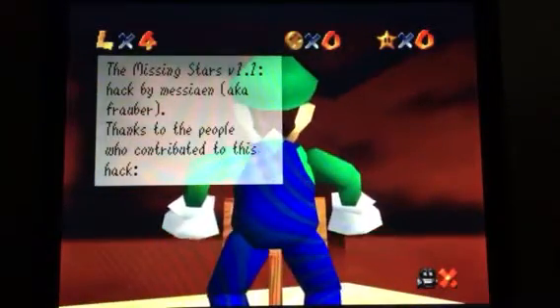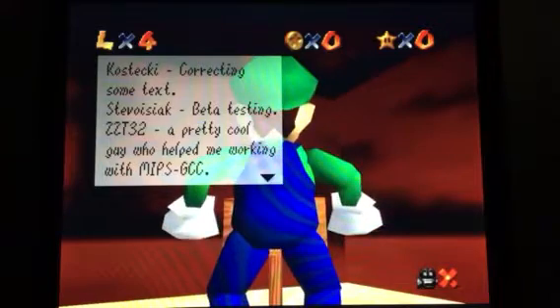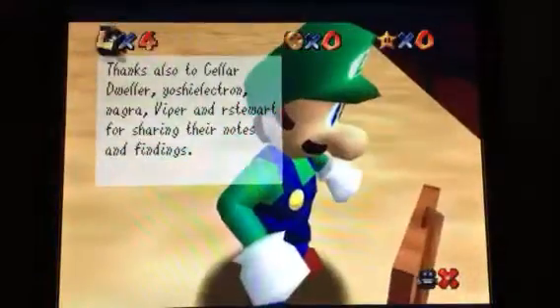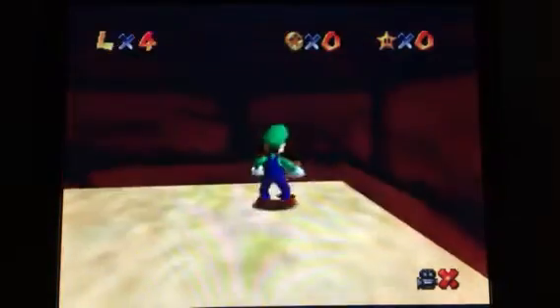The Missing Stars V1 level design by Messaham, a.k.a. Frover. Thanks to the people who contributed to this hack: Selex — Secret Woods level and major help on the underground area. RDX — some music ports made with MML2 and M64. VL Tobe — Luigi model, available from Toestool 64 version 0.5.9 onwards. Dark Data — title screen background and name suggestion. Kostecky — crafting some text. Stevo — beta testing. ZZtop32 — a pretty cool guy who helped me working with MIPSGCC. Thanks also to Cellar Dweller, YoshiF, Electron, Vigor, Viper, and ArtRestor for sharing their notes and findings. Check out my YouTube channel, user Fropper, for more information about modding Super Mario 64. Thanks for playing — you're welcome.